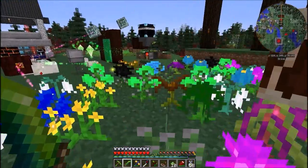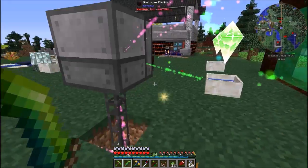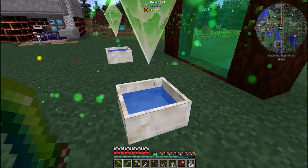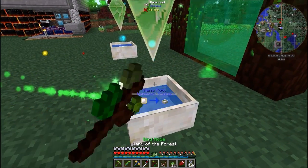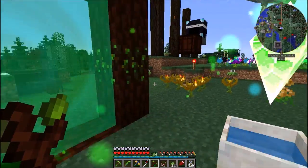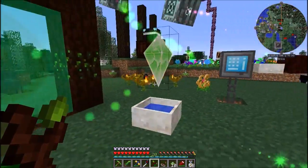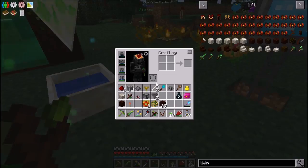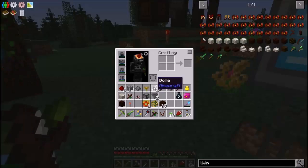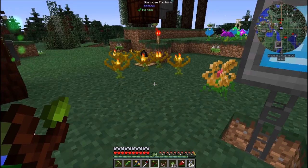We also just had a creeper explosion which took out this mana pool — he's almost recovered now. It took out the mana pool and broke some glimmering wood, and it all went bad. Okay, first things first — I made some extra floating white flowers.